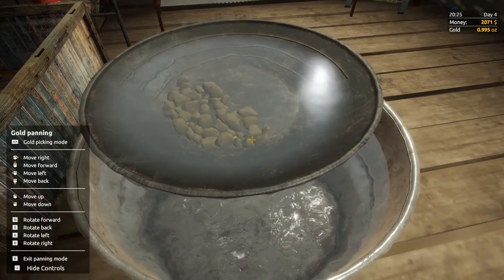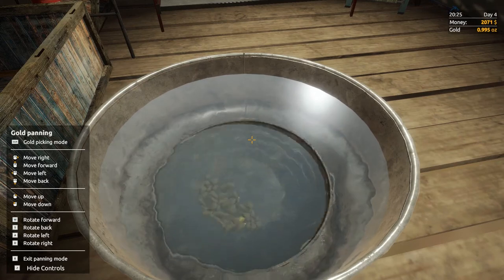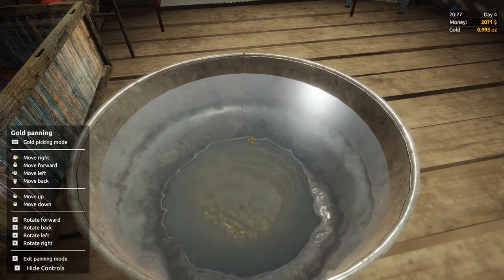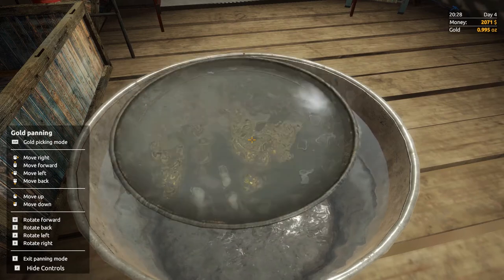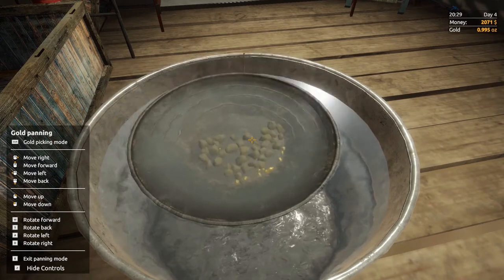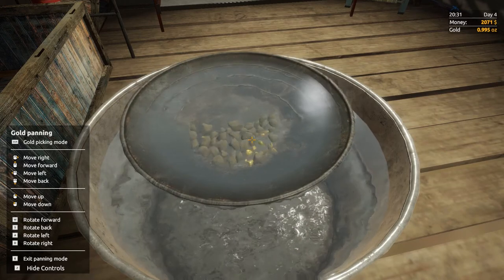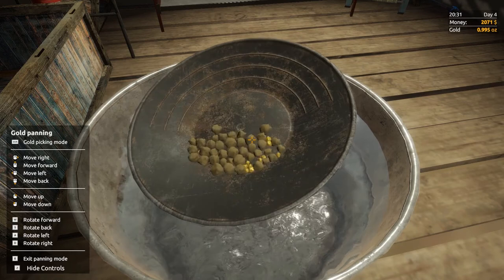The best way I've found to do it is: you dunk it, lift it up, and then agitate it until the water goes really dirty. Dunk it again, lift up, shake it around, dunk again, lift it up, and start shaking it. If it doesn't go dirty anymore, you know you can't wash it any further.